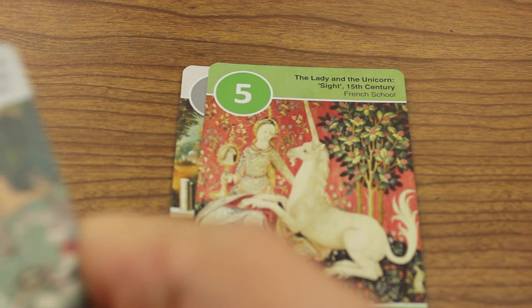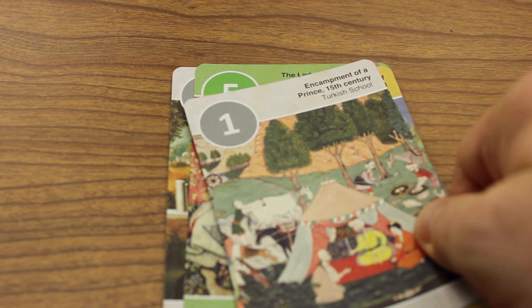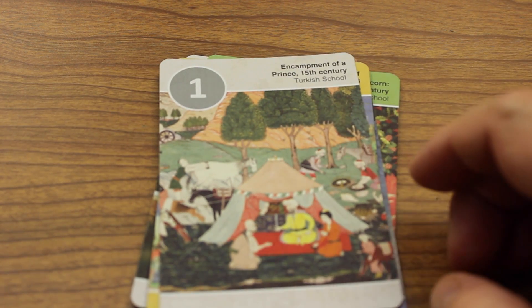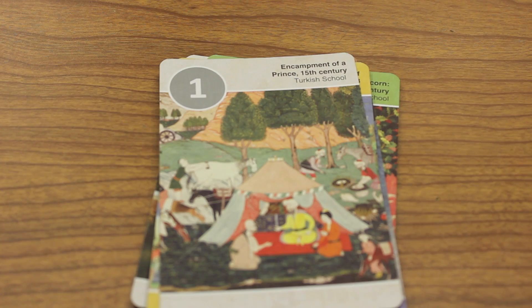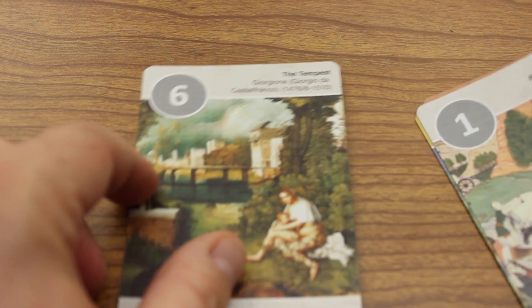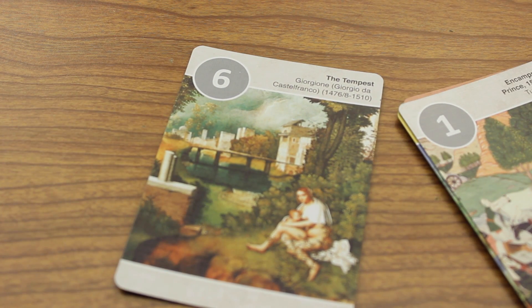It's important to note that each theme is regularly represented in increments of five. For instance, number one is gray architecture — here it's the Encampment of a Prince. So the next architecture card would be number six. Here it is, the Tempest.